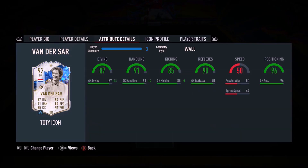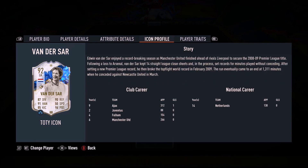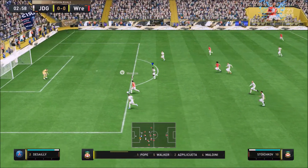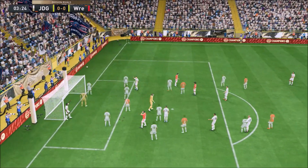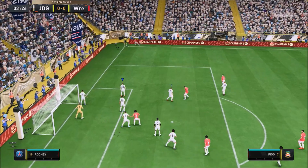Ladies and gentlemen, welcome to the video. Today we look at Edwin Van Der Sar, 6 foot 6. Arguably one of the best goalkeepers in the game. He just got a toty icon version as well. This card is incredible.